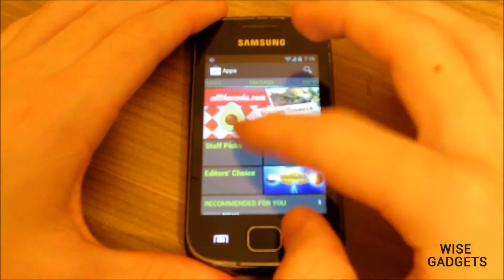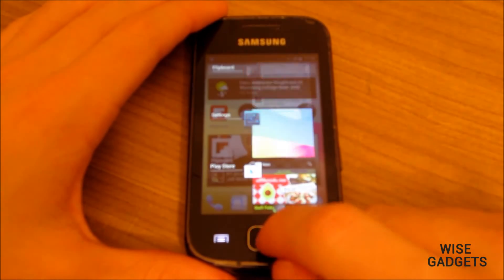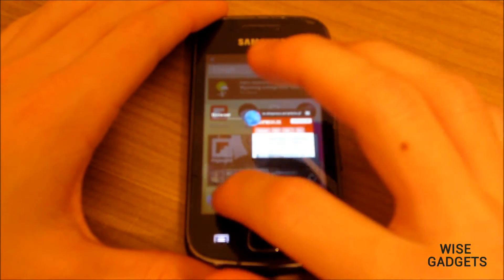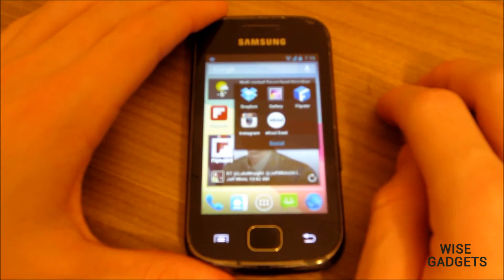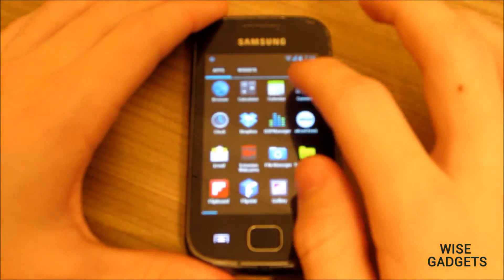Here is the Google Play. All the apps run as good as CyanogenMod 9 or even better. Here is the Task Manager. It's the same as CyanogenMod 9 but it's faster — really, really faster. It's twice as fast, I can guarantee.